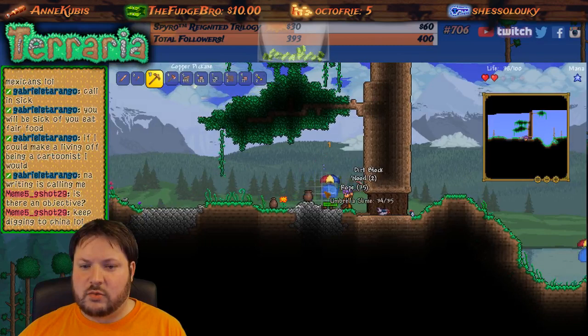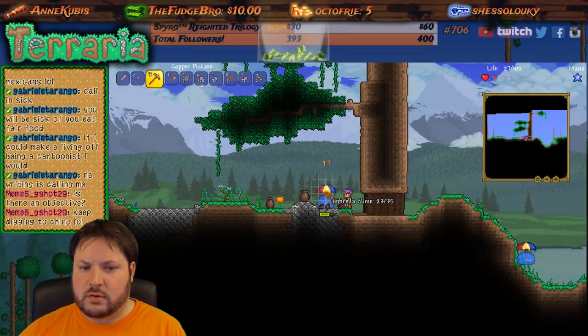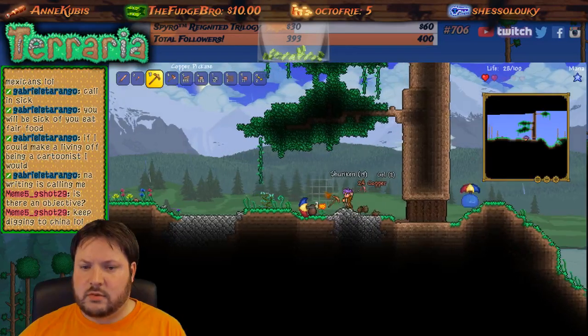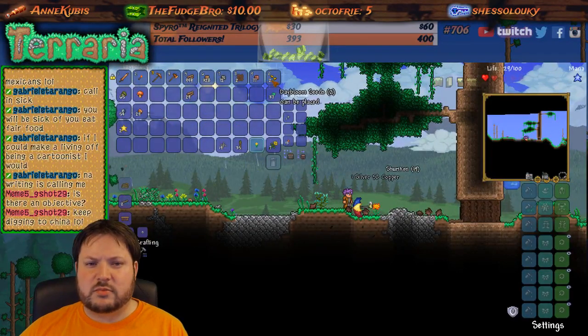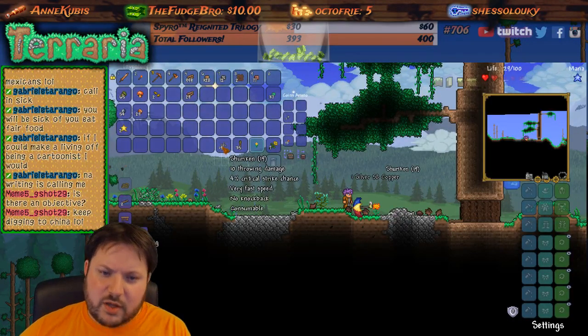What is that — rope? Oh, shuriken! Daybloom seeds, we'll put those with the food. The throwing damage has a very fast speed, no knockback — consume. Strange plant.